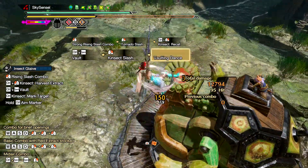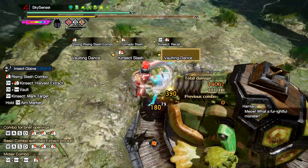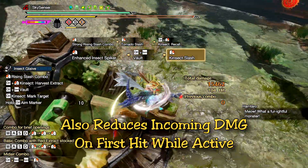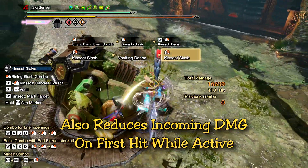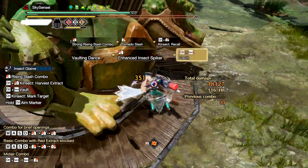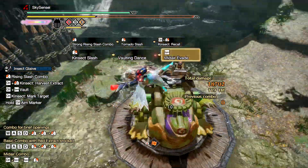This is huge for Insect Glaive users, Dual Blades, and probably Bow as well. It is a godsend skill if you can dodge monsters well. The other perk of this skill is that even if you get hit while Heaven Sent is active, the damage you take from that first hit is reduced. Any follow-up attacks will hurt the regular amount, but the first one is reduced and then you can use that time to recover and get ready to activate the skill again.